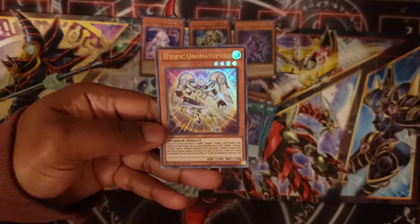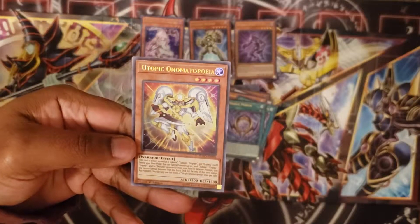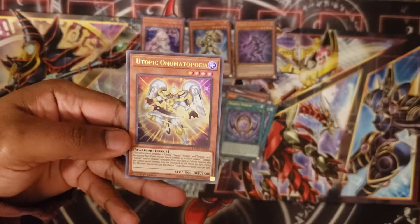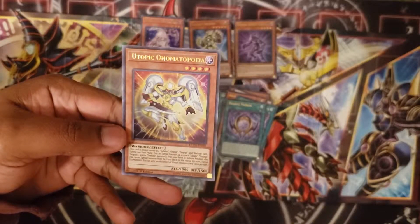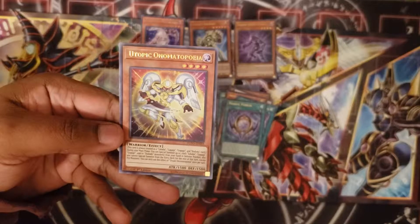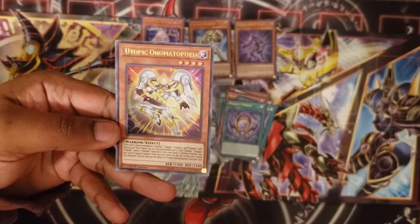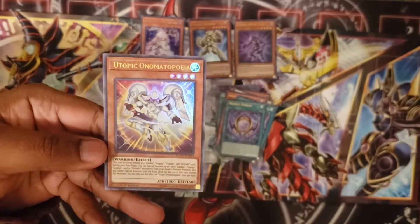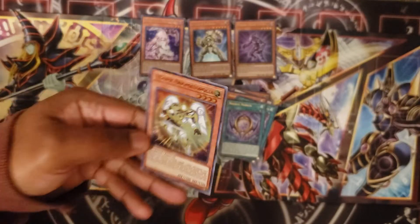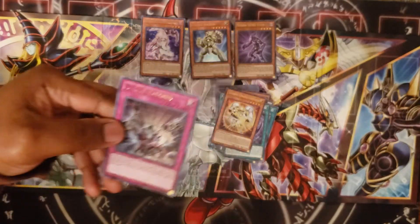Utopic Onomatopoeia — it is always treated as a Zubaba, Gagaga, Gogogo, or Dododo monster. During your main phase you can special summon up to one of each of those archetypes, but you can't special summon monsters from the extra deck for the rest of the turn except Xyz monsters. Those monsters special summoned are in defense position. This really helps with Xyz summoning, especially Utopic monsters and other generic rank 4s.